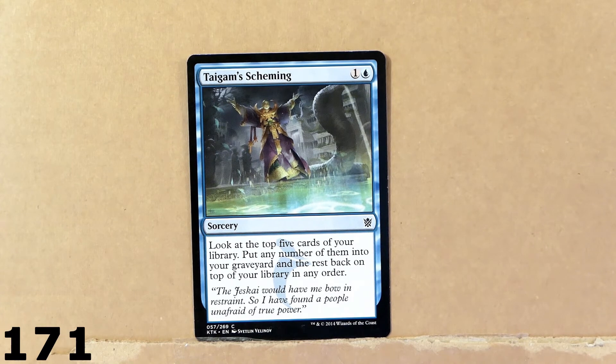Look at the top five cards of your library, put any number of them into your graveyard, and the rest back on top of your library in any order. Just two mana.